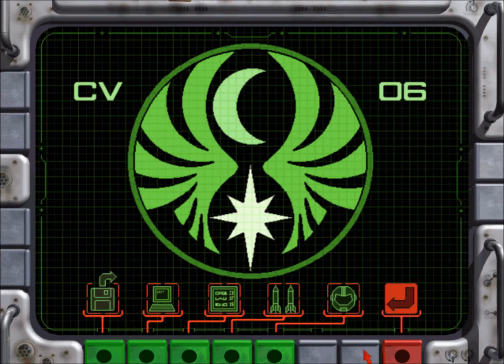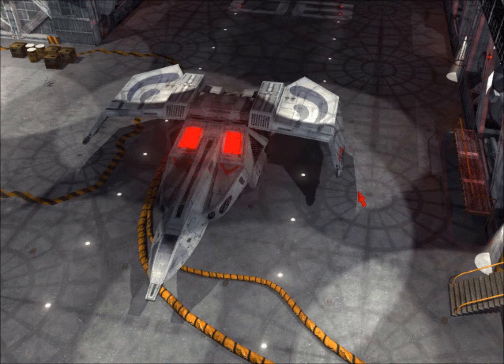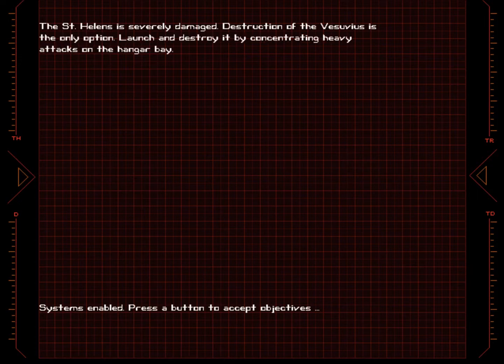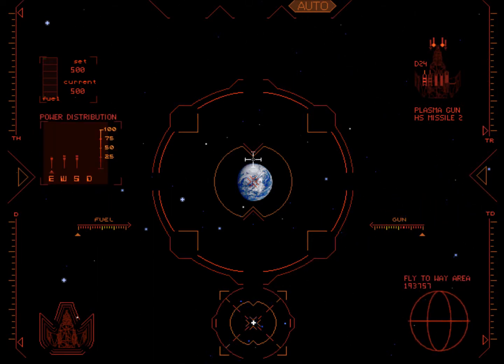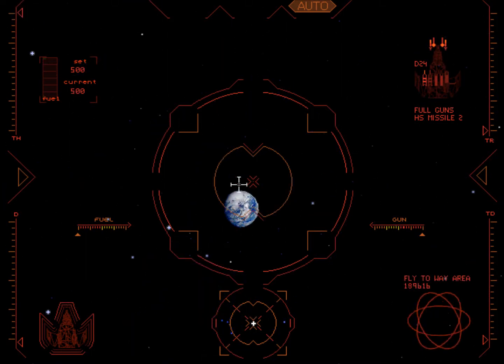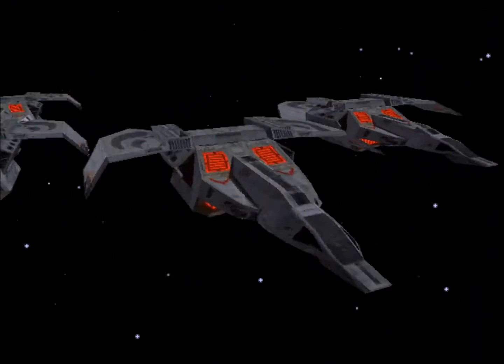Which just brings me back to the whole problem with these final missions. Seriously, ask yourself: why did Tolwyn bring Blair out of retirement? I'll never fully understand it. He should have known that Blair, if he found out about the Black Lance, would just be morally opposed to it.